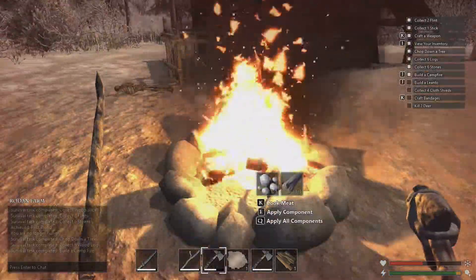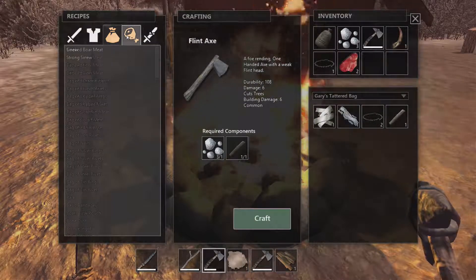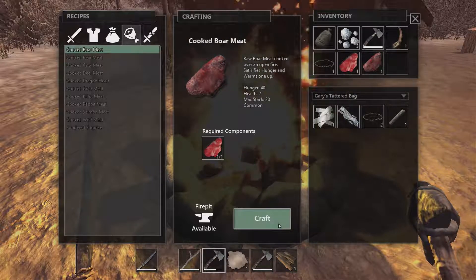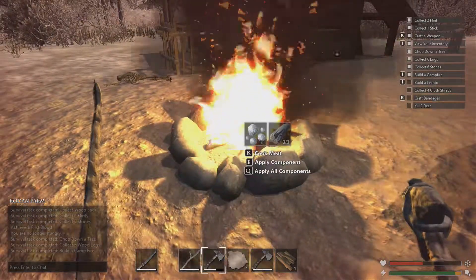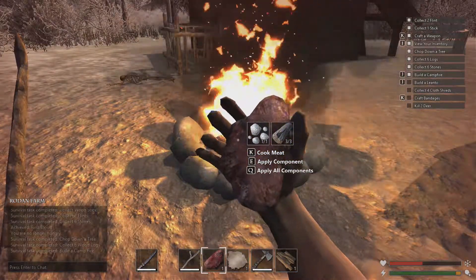My health is pretty low, so I guess it's time to cook something. How do I cook? Oh, here — I just craft cooked meat. Okay. Now I have to equip it and eat it. Left is right, remember.